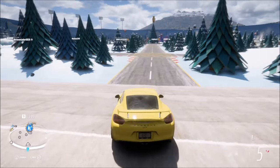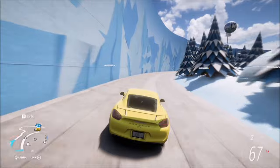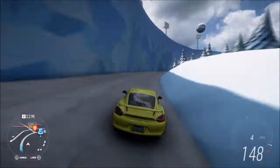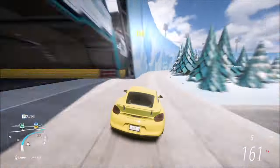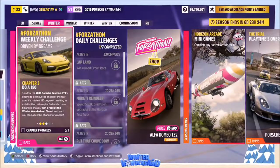As you can see, it's all been converted into a Christmassy winter wonderland, but we're just going to drive around the outside edge and get three speed skills. It doesn't matter what speed rating you get — whether it's great, ultimate, or normal — as long as you get three speed skills, that's all you need.